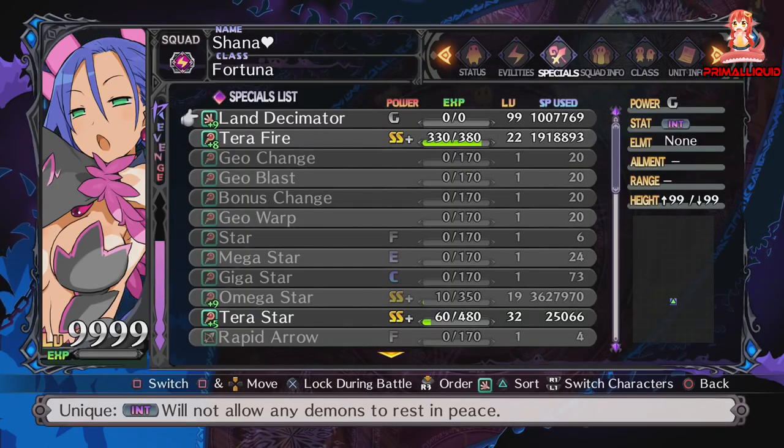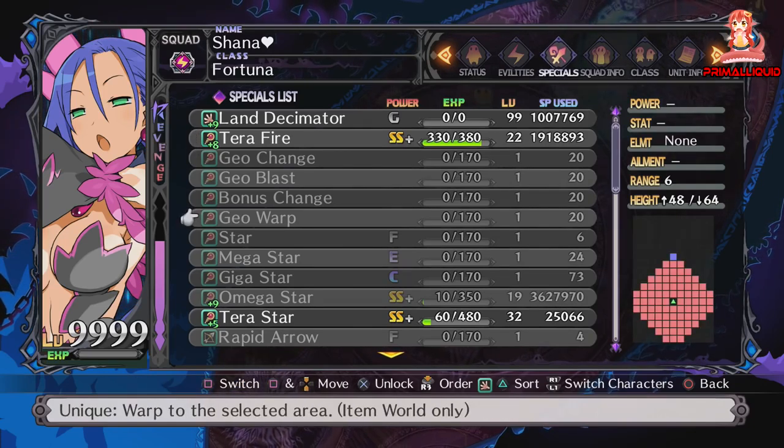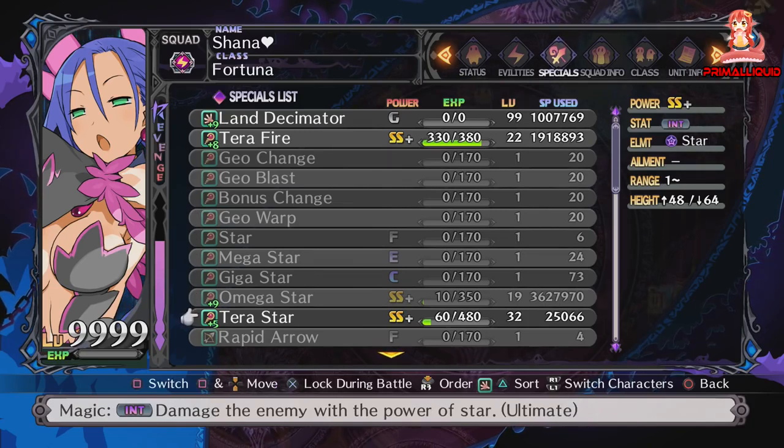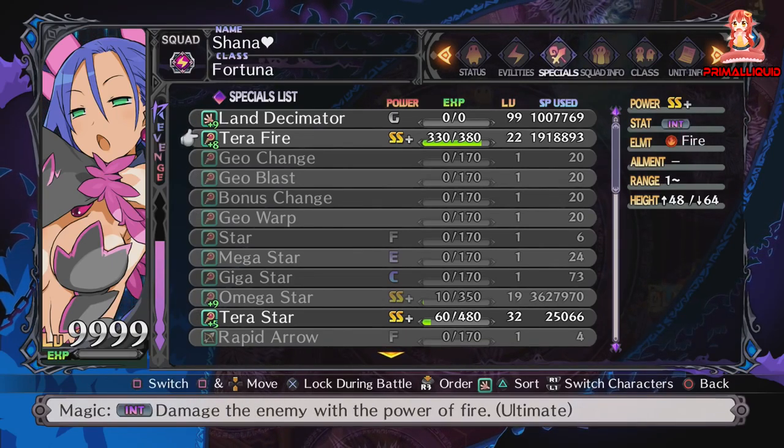One other thing that can really help out is if you actually have Terra Fire. You can use Terra Ice or Terra Star, it doesn't really make that much difference, but the end boss character actually has 25% resistance to star. However her resistance to the other three elements is completely nil, so I prefer to use Terra Fire.